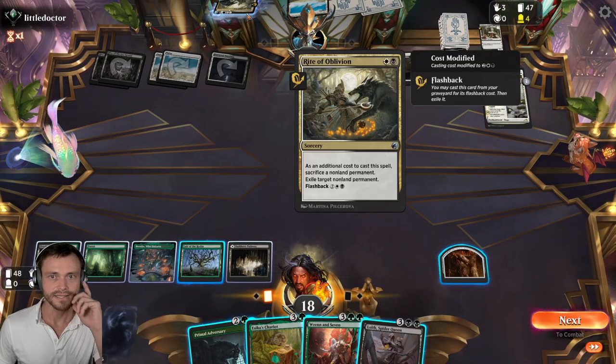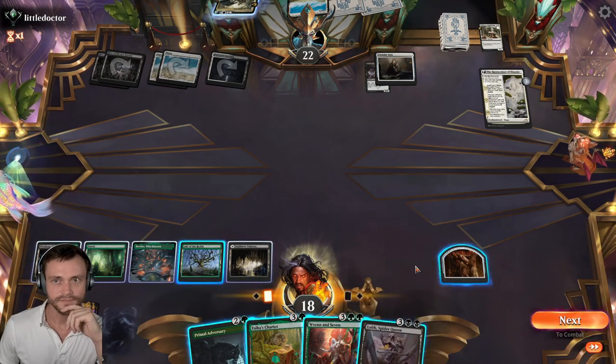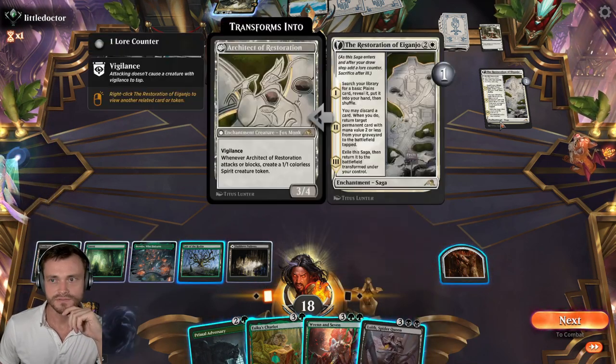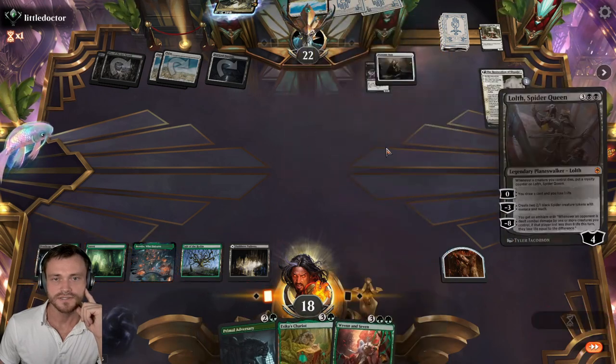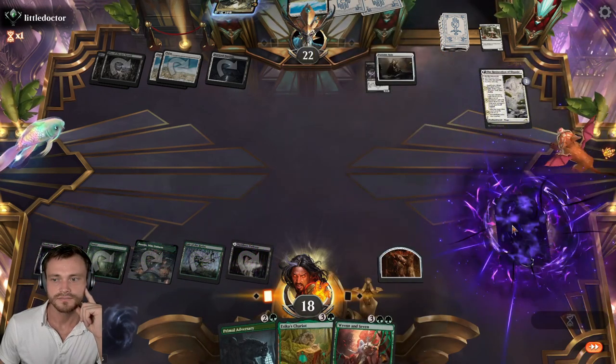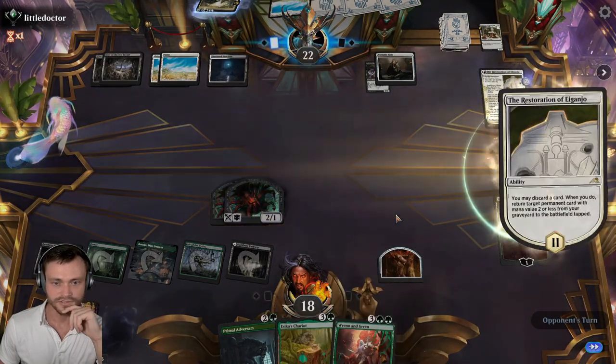If we play Ren now, play Chariot now — Lolth might be our best bet. They can't get rid of everything at once. They can't hive it down. That's a Rite of Oblivion, the Portable Hole. I would like to keep the Chariot if possible, because given all the tokens around here, the Chariot can put in a lot of work.